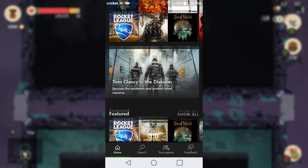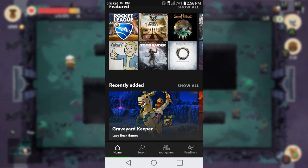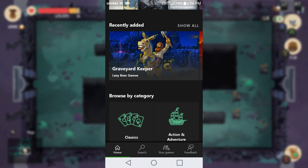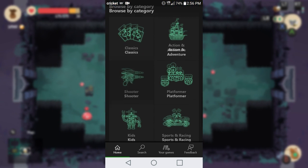Under that you've got some more categories — Featured, as well as some recently added stuff. Then you can search specifically for categories that you want: Classics, Action Adventure, Shooters, Platformers, Kids, Sports and Racing, Indie Games, and Fighting Games.